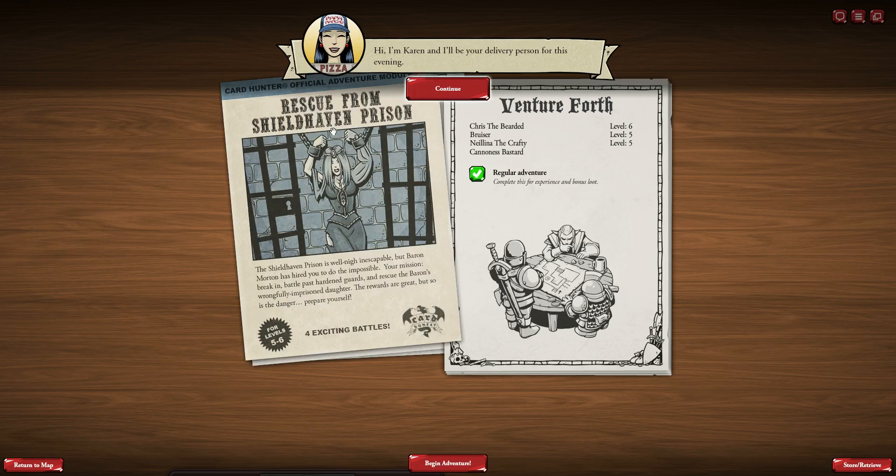Pizza! It's the pizza girl! Hi, I'm Karen and I'll be your delivery person for this evening. Papa Manchu Pizza — always fresh and hot. Oh, he's embarrassed about doing roleplay in front of a girl. We're not playing — we're studying medieval justice systems for our history test. Thanks for the pizza. I'm not sure that's better, Gary. Rescue from Shieldhaven Prison: the Shieldhaven Prison is well nigh inescapable, but Baron Morton has hired you to do the impossible — break in, battle past hardened guards, and rescue the Baron's wrongfully imprisoned daughter.